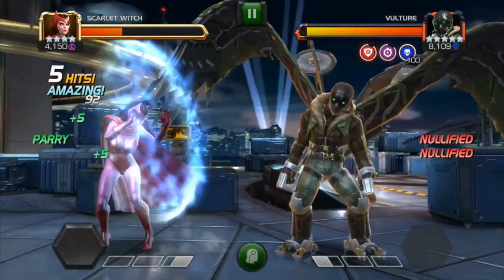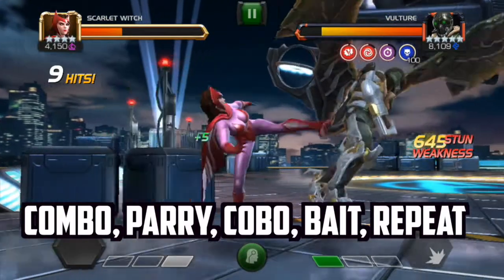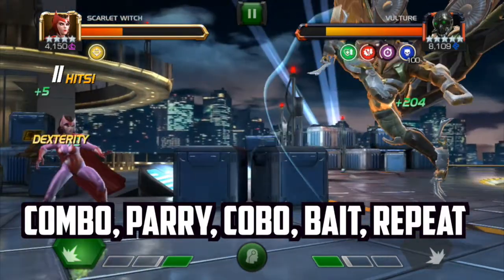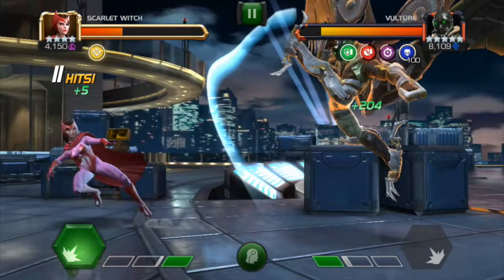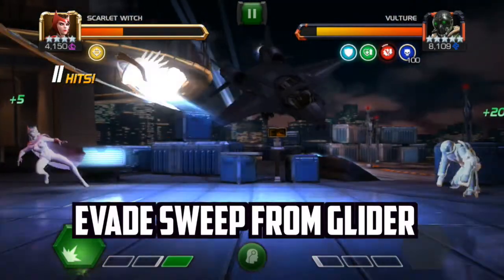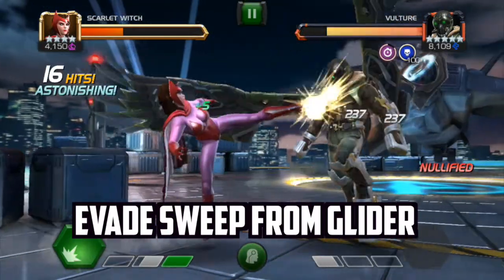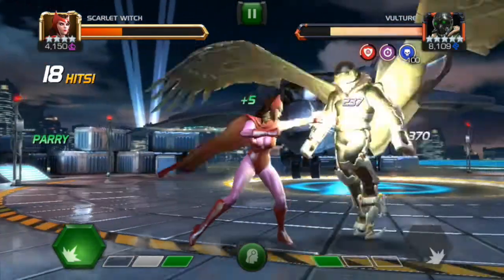After we get the 5-hit combo, we want to keep to the same system: combo, parry, combo, bait special attack, repeat. At this point the Vulture is about to attempt his SP1 — you want to back up out of there. When his glider comes down to swipe you, evade to avoid taking any damage. If you can't evade, it's okay just to block, but try to evade because you want to take as little damage as possible in case you get caught at some point during the match.